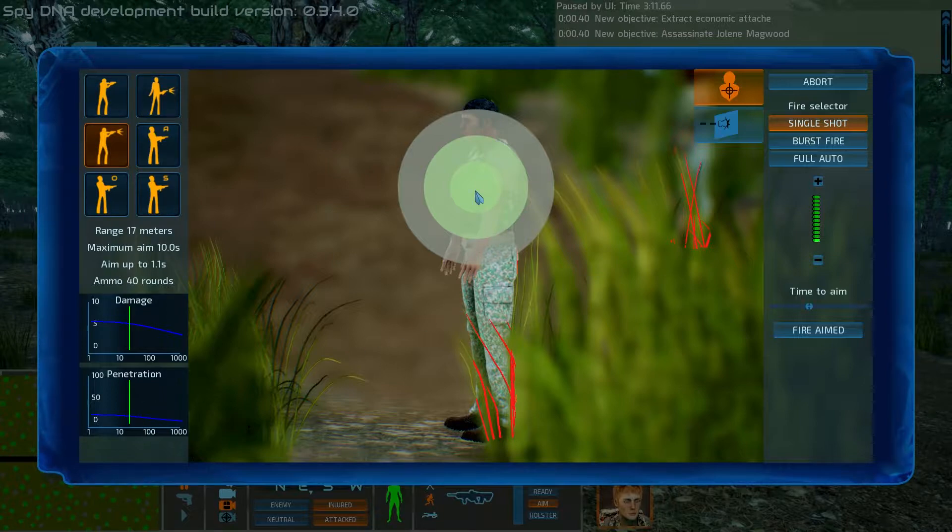In the center you see these circles. These represent where your shots are likely to go. 50% of your shots will land in the center circle, 90% would land in the middle circle, and 99% would land in the outer circle.